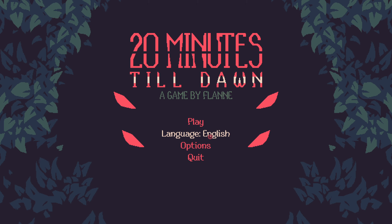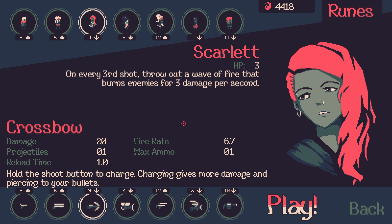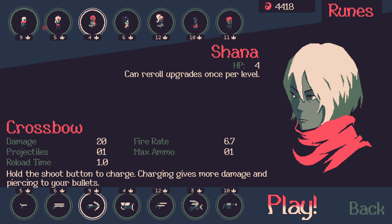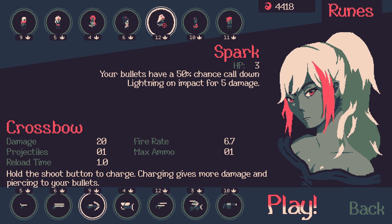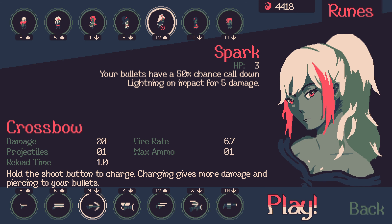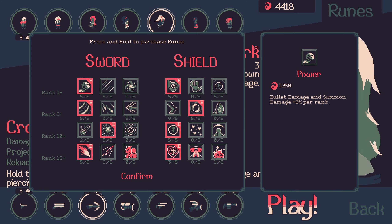Hello everyone, welcome back to 20 Minutes Till Dawn. Today I'm going after the 'On the Edge' achievement - survive the night at one max HP at the end. To do that, we want to pick somebody with no more than four max HP, probably three. I'm going to pick Spark: your bullets have a 50% chance to cool down lightning on impact for five damage. We can give up two HP with the two demonic symbols from two different bosses.